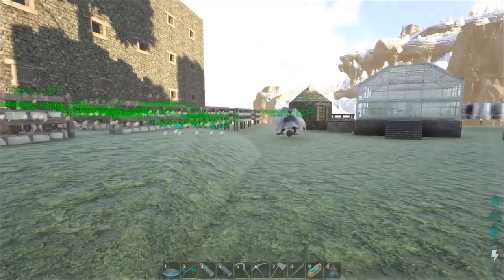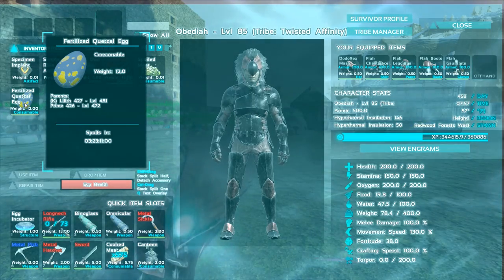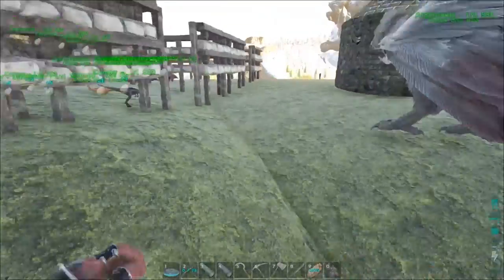Today I want us to hatch an egg. A buddy of ours on the server gave me a fertilized quetz egg and the level looks amazing. The parents are level 427 and 426, so it will be the highest level quetzal I've ever had, which is awesome.